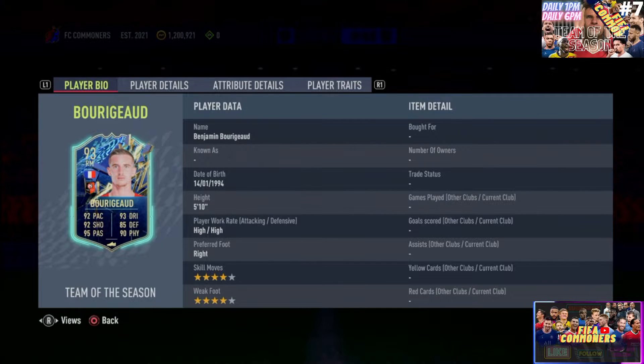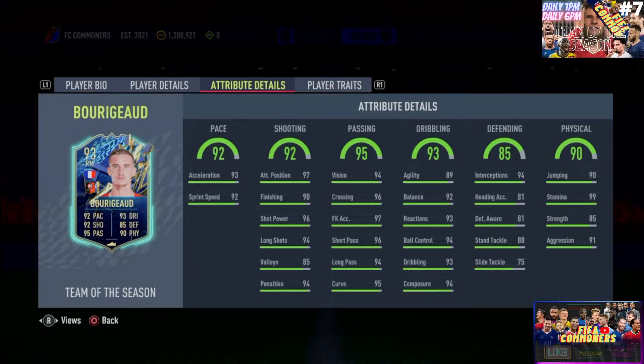Moving on to the player attributes, the pace split is fantastic. Overall 92. 93 acceleration, 92 sprint speed - that is just incredible. Go ahead and max that out with any single chemistry style you put on it, it'll max out.